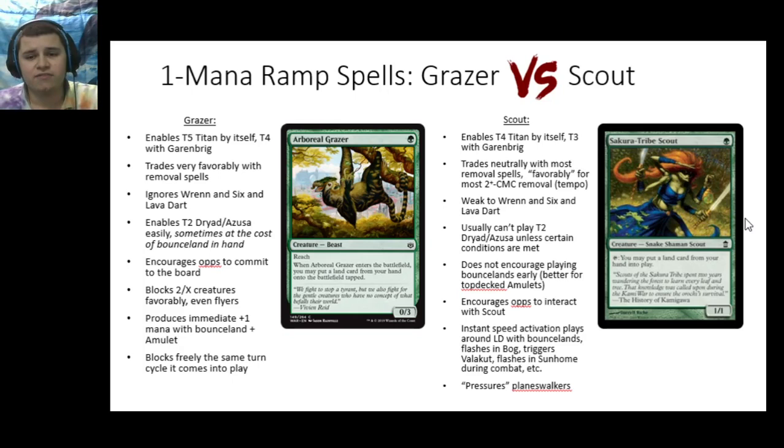There are some subtleties between these two cards that make it a very interesting debate over which is better. Some people play four Grazers, some people play four Scouts — I myself like to play four Scouts with three Grazers in the sideboard, and some people play a split. Let's go over some of the reasons why these cards are not effectively the same card. Grazer has the following advantages: it enables a turn five Titan, so you play a Grazer anytime up until turn five, it gives you an extra land, and then you can play Titan on turn five rather than turn six.